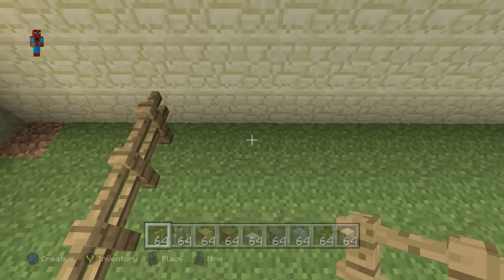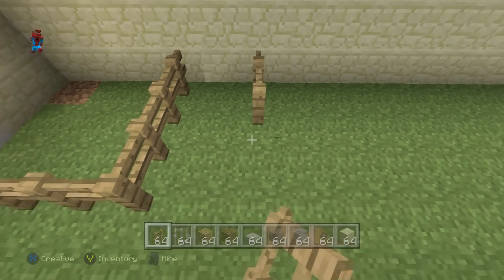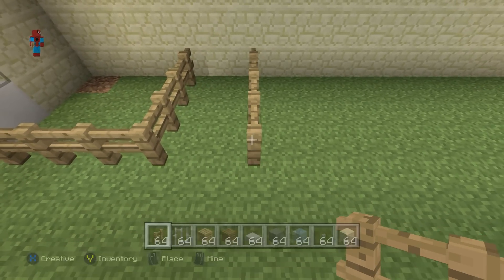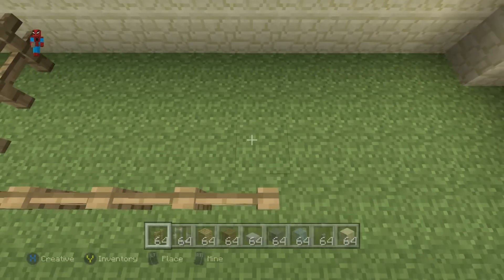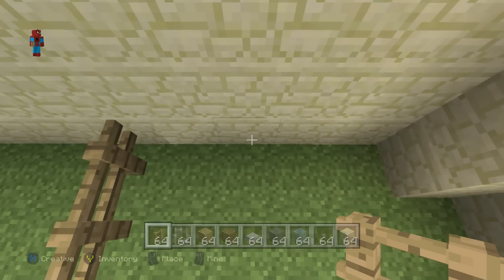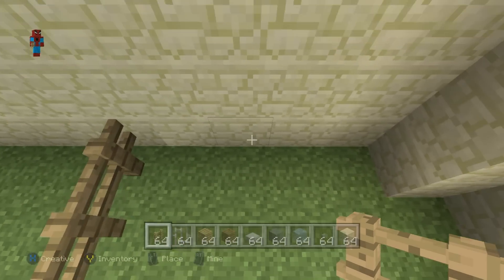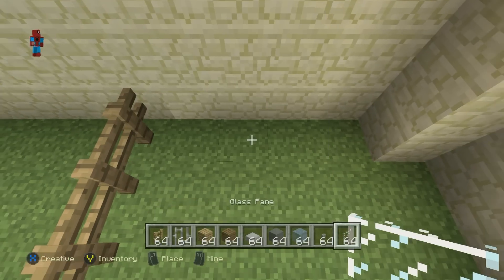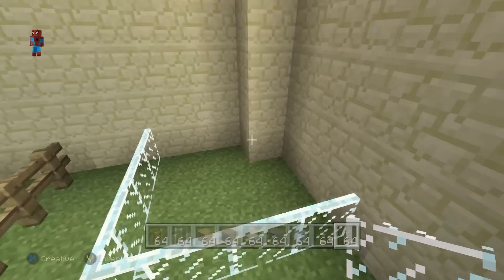Leaving a gap of one between this row of four fence, have another row of four fence one gap away coming across the wall — one, two, three, four. Then go right of this four-fence by five: one, two, three, four, five, and connect back to the wall. Then leaving a gap of one, come out of the wall again with a row of four glass pane: one, two, three, four, and connect that to the back wall.